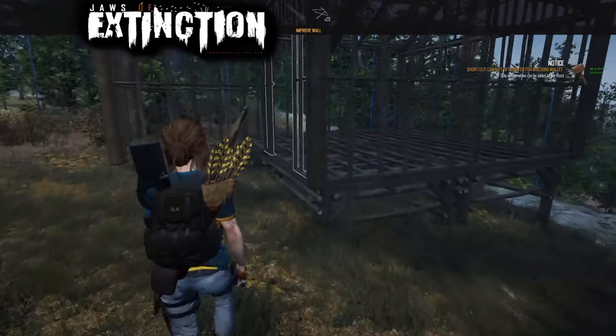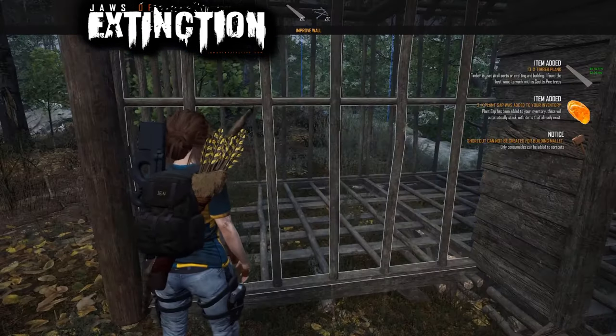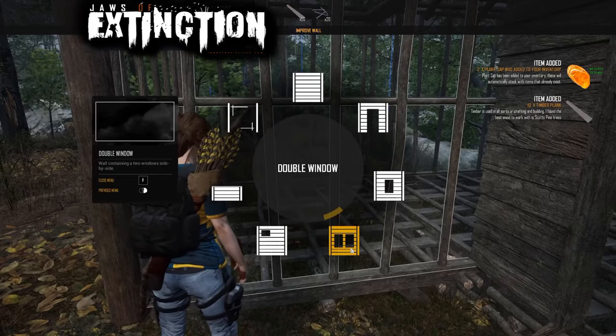Now what about doors for the building? Well, apparently not yet. Building is still basic — it's functional, but doors are in a future update. But at least you have your own little cozy house now.